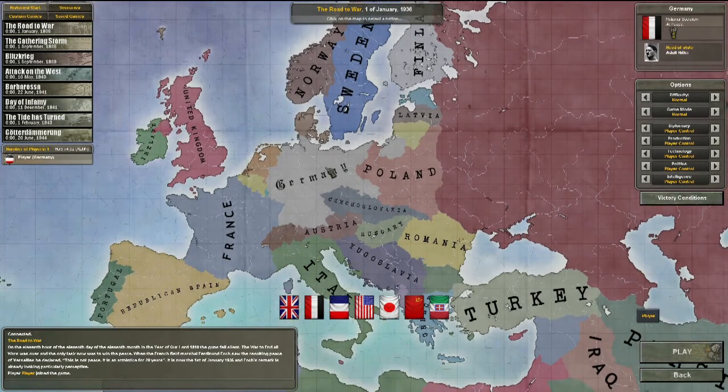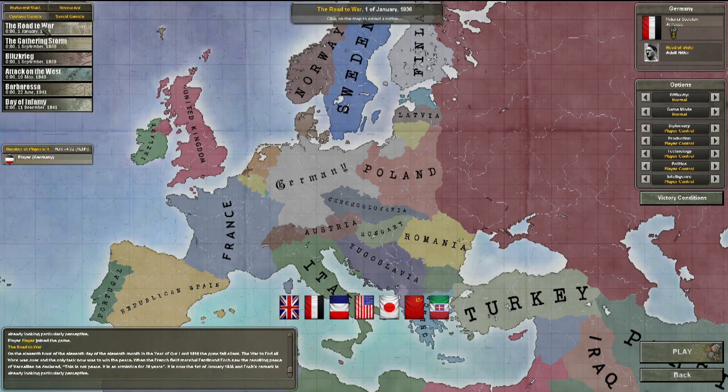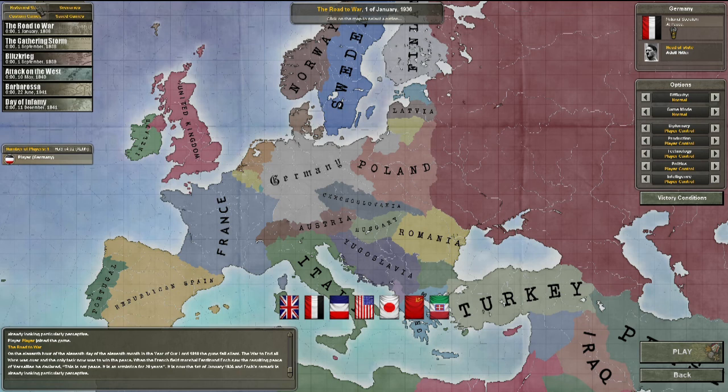I want to play as Germany, but not in a historical start. I want to play a custom game as Germany. The only difference between a custom game and a historical start is that you get to set up the country. So instead of doing something stupid like building the Maginot Line in France, you can focus on your infrastructure, your IC, your troops. You can build units and make everything more efficient. It gives a more realistic feel, and while it's a little bit easier, I don't see it as cheating.